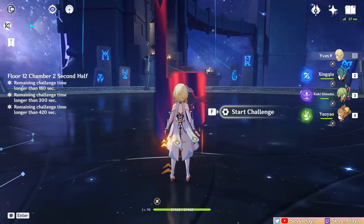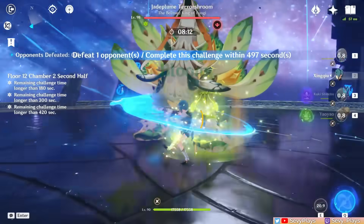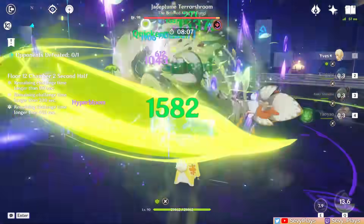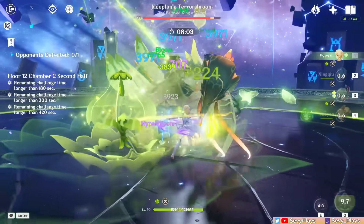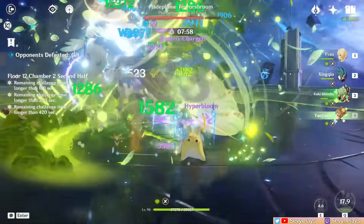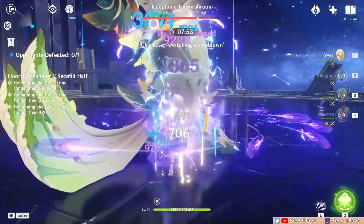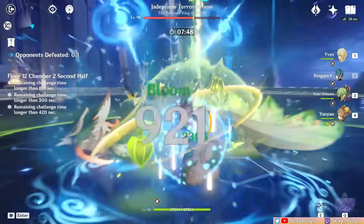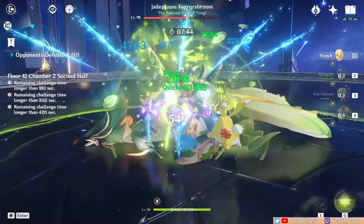Next is the Jade Plume Terror Shroom. It has pretty high dendro resistance, so you'll notice that spread, hyper bloom, and viridescent attacks deal much less damage than usual. However, you can still brute force it even with such teams as long as you have enough DPS. Quicken reactions will make it fill its rage meter, which will make it do a random raging animation. The best case scenarios are when it just stays in place, since the charging animation makes it annoying to chase. At that point it gets stunned and has lower resistance, so just deal as much damage as you can. If you're using a team with pyro, be careful when it gets burned, since that will make it summon fungi to help it in battle.